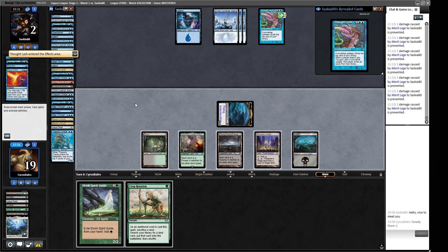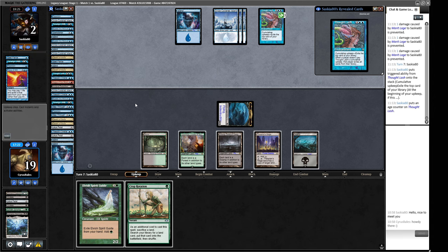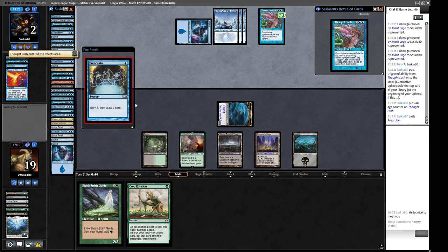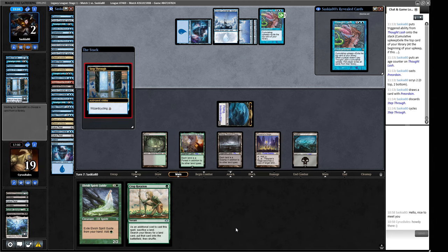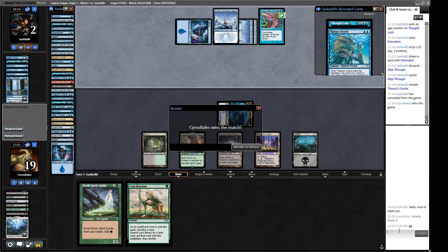Opponent has a bounce spell — Wizard Cycling — and would need a land to go with it. Do they have the land? They do not. We got very close to losing that one, to be honest, but we managed to pull through. The Magus of the Moon in their deck means I probably should have boarded in Abrupt Decays — I've played against Magus of the Moon before in this matchup. That was a little bit loose from us.